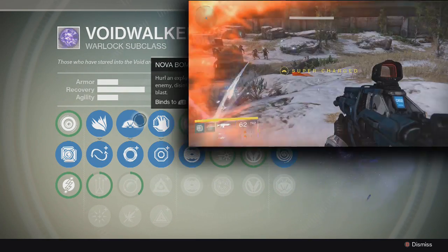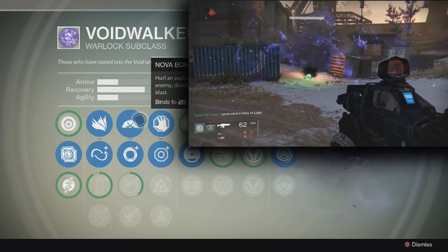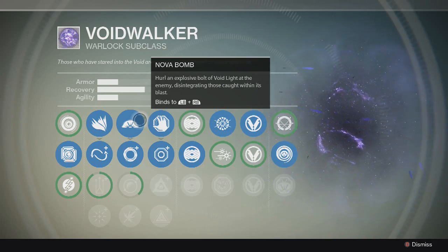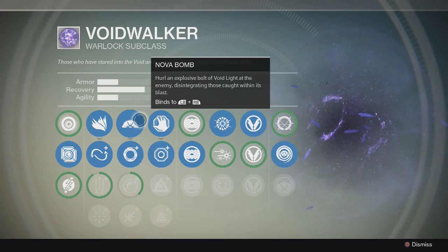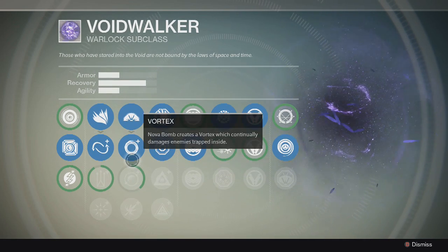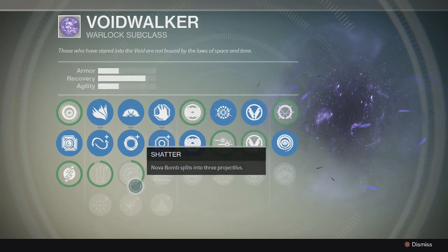Finally, you have the Nova Bomb, which is really amazing. That's why I like using the Voidwalker for the Warlock — just for the Nova Bomb. It is so good at clearing out enemies, and in the Crucible it's insanely good. The Titan has to actually jump into the group to use their disintegration effect, but the Nova Bomb you can fling from a distance. Same power, a whole lot more range. Then you have the option where Nova Bomb creates a Vortex, which I have enabled, versus Nova Bomb splits into three — I'll stick with the Vortex. And Lance makes it travel farther and faster, but still not as good as the Vortex, so I'll keep that one.